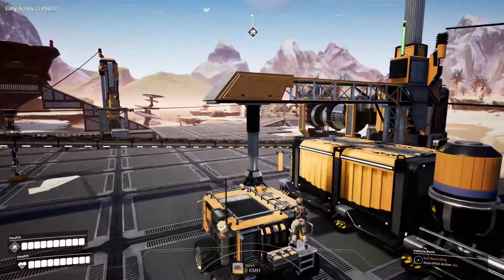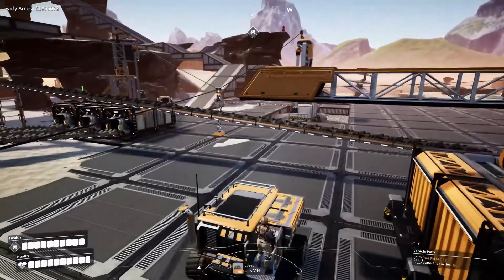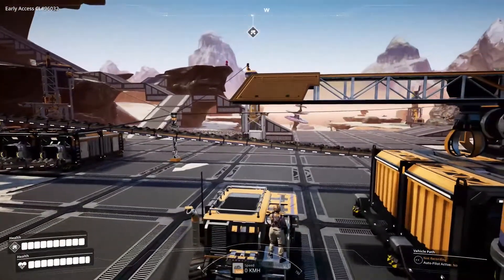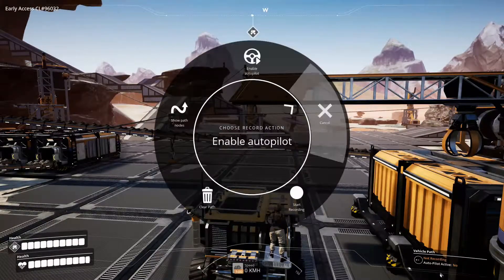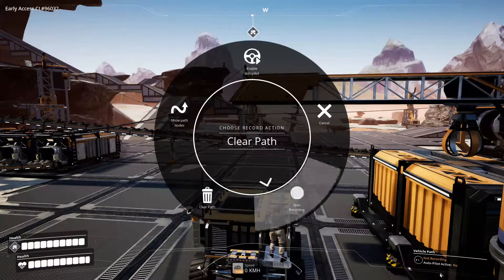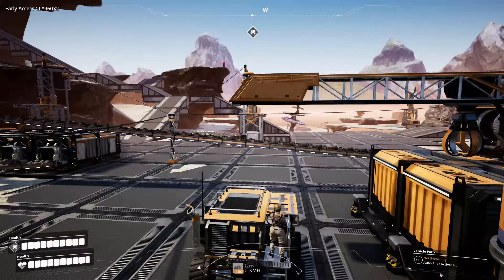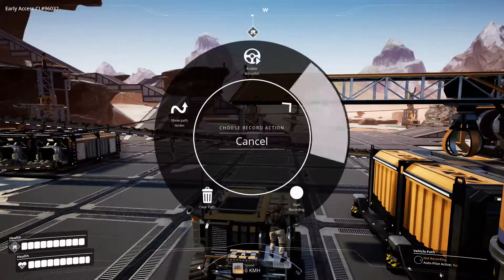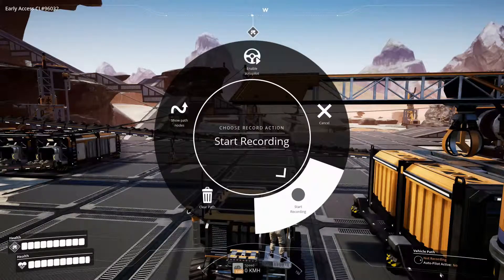I'm driving my tractor here, and stupid me, I hopped in it and I cleared the path. So I have to make a new delivery path for this thing, which isn't that bad. Basically what I'm going to do — I'm holding C right now. I'm going to clear the path again just to make sure nothing else was on there. But in order to make these vehicles autonomous, the first thing we've got to do is record a path.